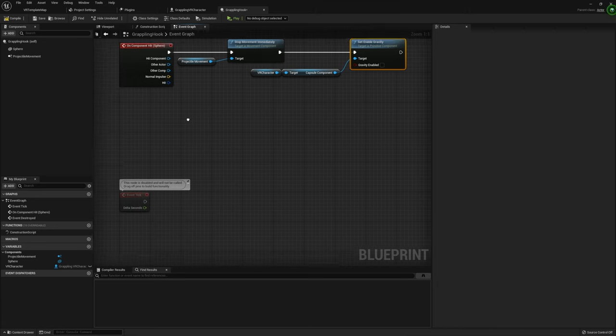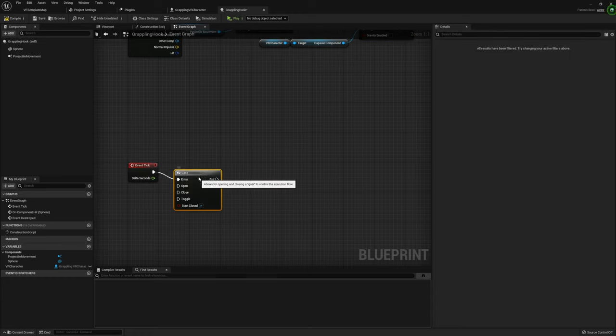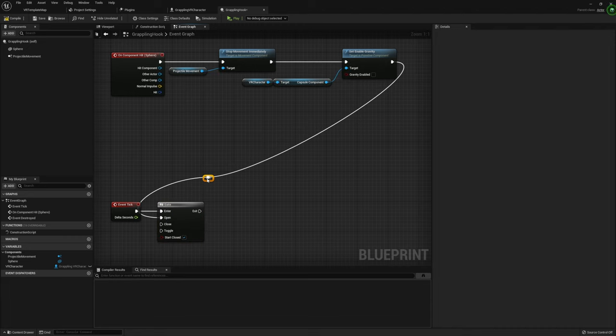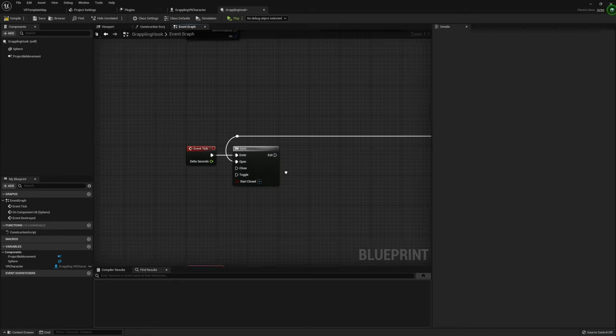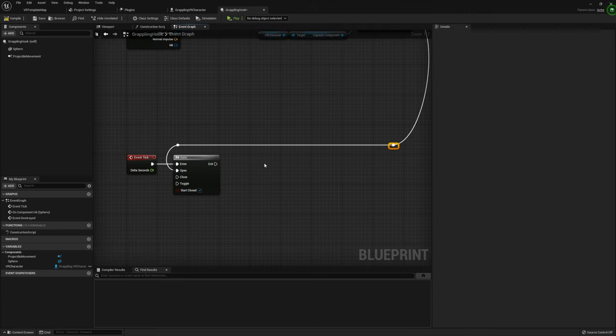Down in Event Tick, we're going to start by grabbing a Gate. This Gate starts off closed and allows us to determine when we can pass through. Once we hit something, we're going to open this gate — this allows us to start applying force to our VR character. It's a very nice alternative to creating a boolean and a branch to determine when to continue on Event Tick.